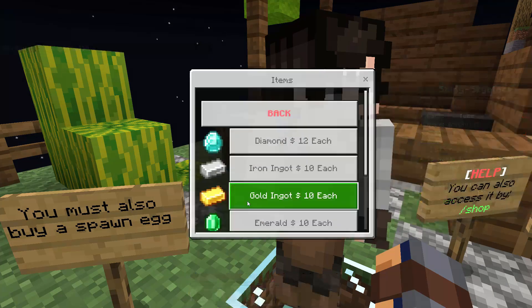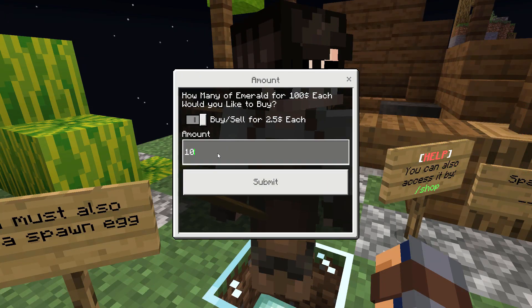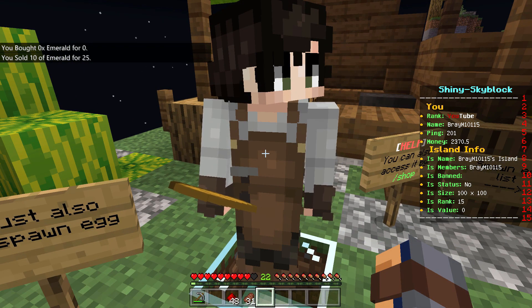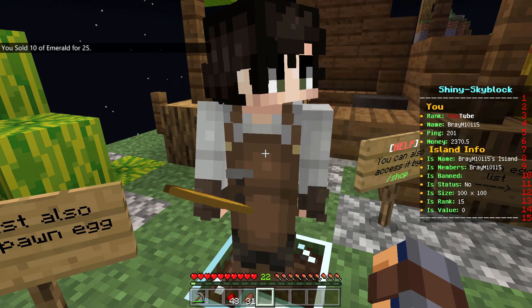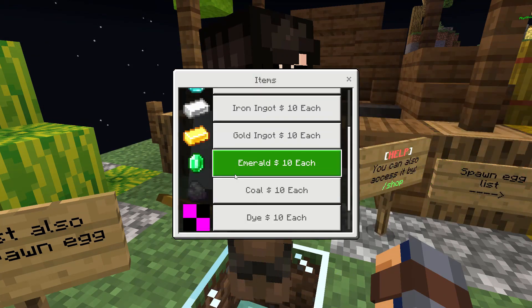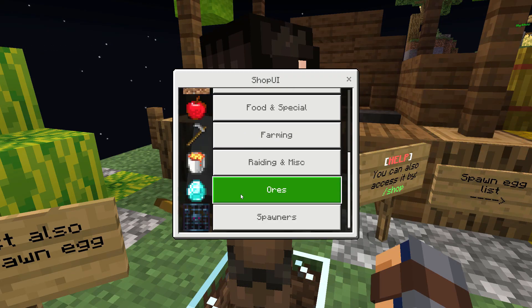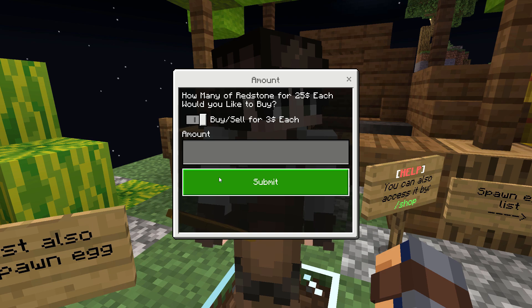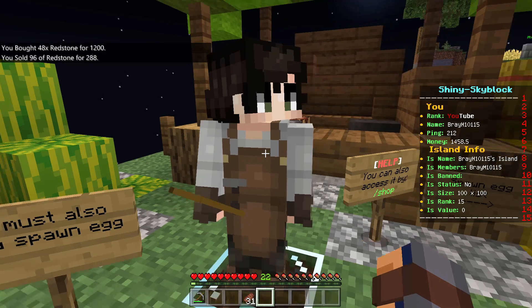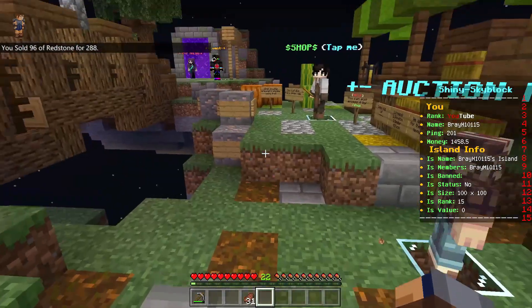I need to sell my ores — I have 10 emeralds. Make sure you always click the right button or it won't work. 48 redstone — that's not that much money. I think I accidentally destroyed my inventory balance. 64 plus 32 is 96. I literally just destroyed my balance — oh my gosh. It's fine, we can sell other stuff later.